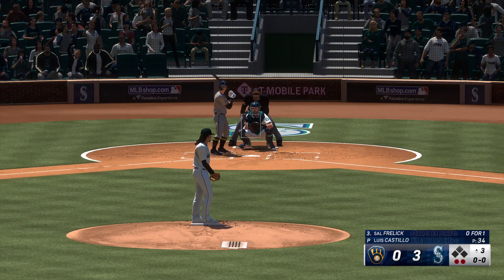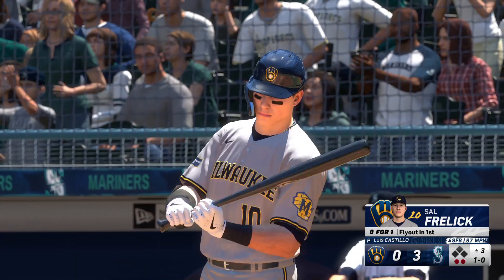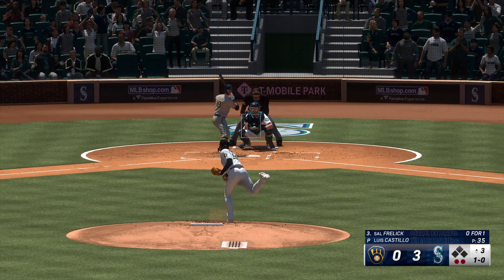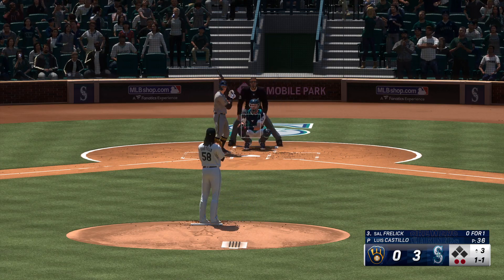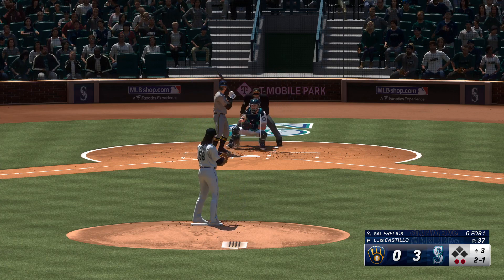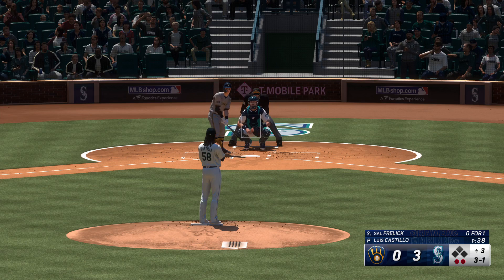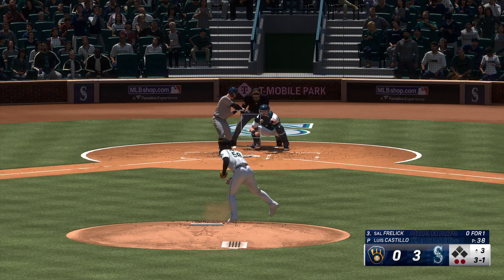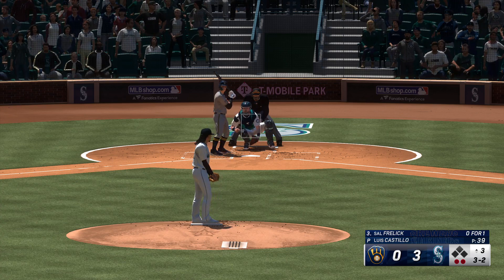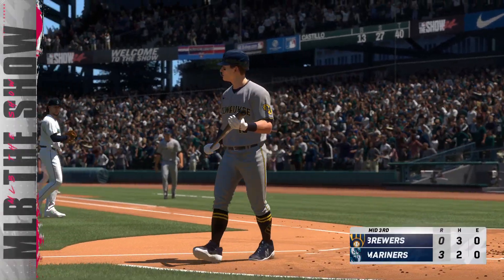Two outs, bases empty. Sal Raleigh up now for the Brewers. Pitch misses there, ball one. Two down, nobody on, we're here in the top half of inning number three. Another ball — two balls, one strike, just off the inside edge. And track and out — working with the off-speed stuff. Nobody left for Milwaukee, they trail in this one three nothing.